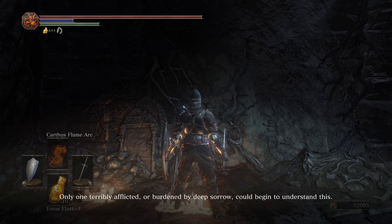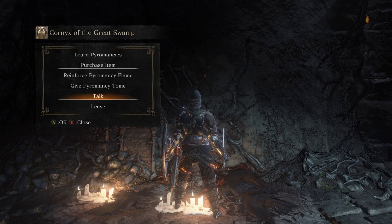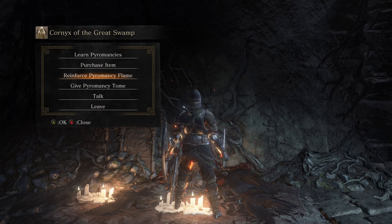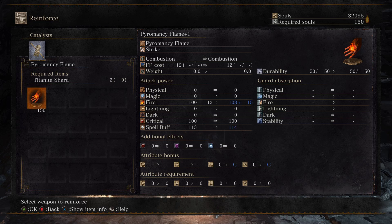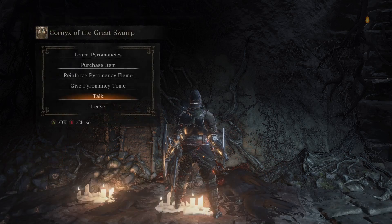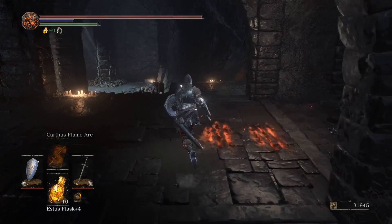Something worth mentioning — the wheel skeletons can drop the Bone Wheel Shield and Twinkling Titanite. The Bone Wheel Shield is practically useless, but cool — it's funny to pretend to be a bonewheel, though you don't get to have nearly as much fun as they do. They're clearly loving their job. Dark Souls 1 bonewheels had it pretty good in those sewers.